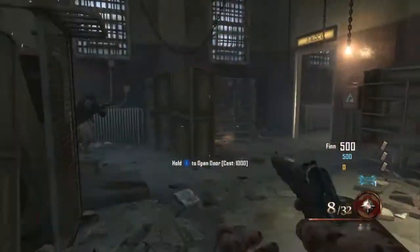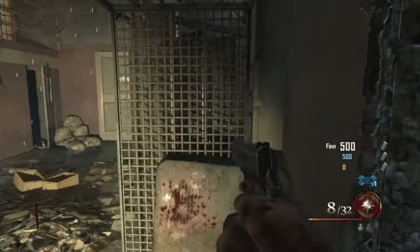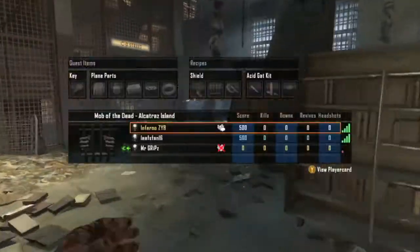So first of all, you want to get around 1,000 to first open up the first doors.